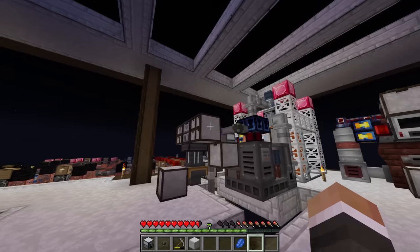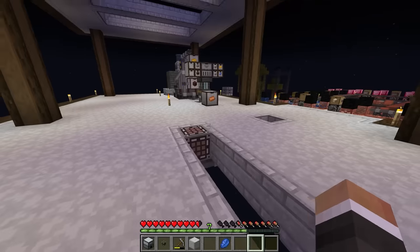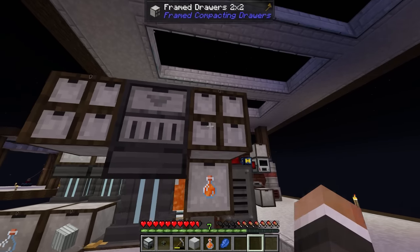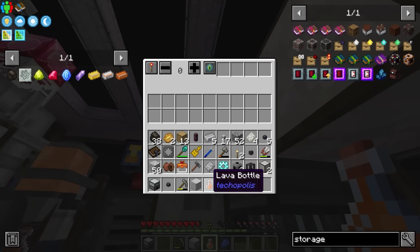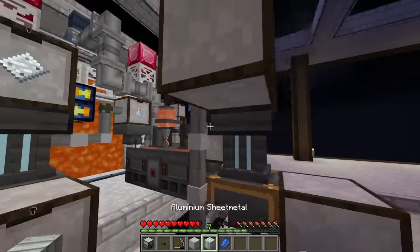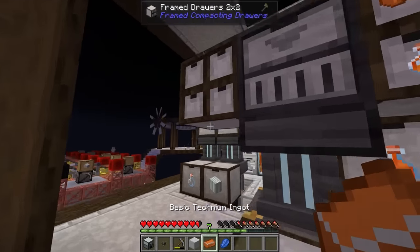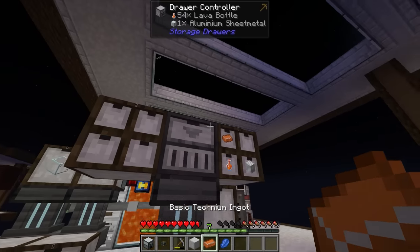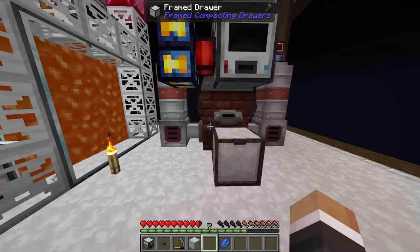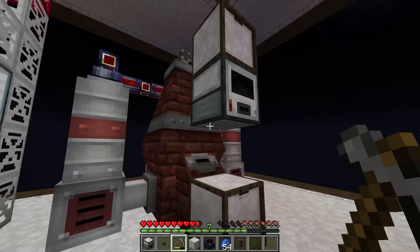That should bring the bottling plant online - it looks like the 40 RF from the dynamo is enough for the bottling plant. Over here we need a storage downgrade, then we'll export lava bottles over to the draw controller. We'll do the same with aluminum sheet metal. We'll also add basic technium to one of these drawers and tell the system to export basic technium over here. We need to keep a stack in there as well. Now we just need invar and steel gears.